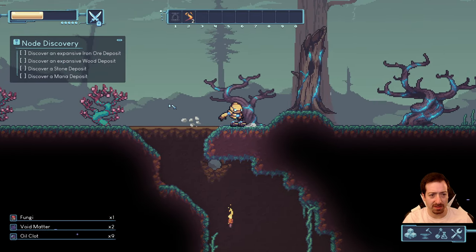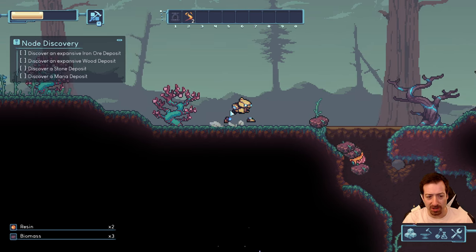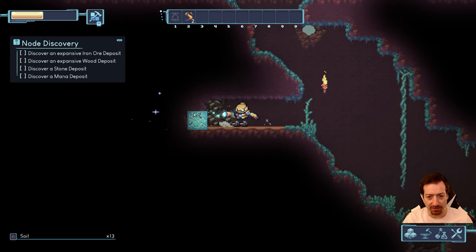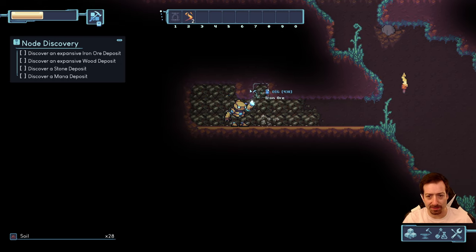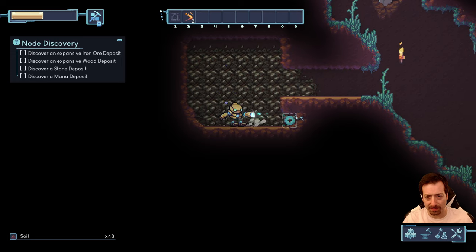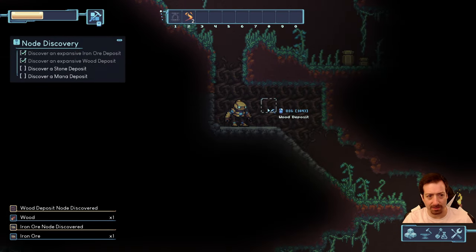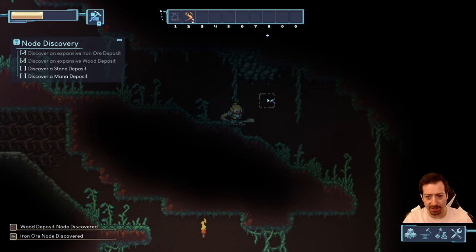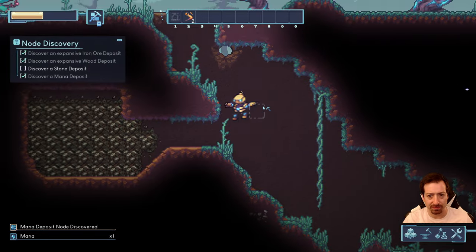Expansive iron ore deposit, expansive wood deposit. One thing the game would be better off doing is checking off certain things from the list if you've already done them. This is the expansive iron deposit — do I need to uncover the whole thing, or just collect one? There we go. Clay pot, all sorts of random items, a seed tree, mana deposit. Then we need some stone — I don't know if we've seen stone yet.